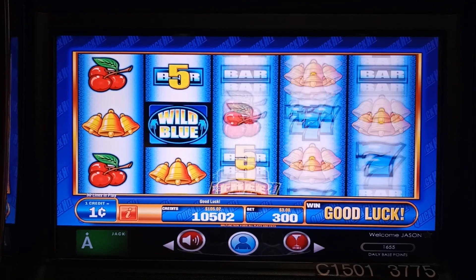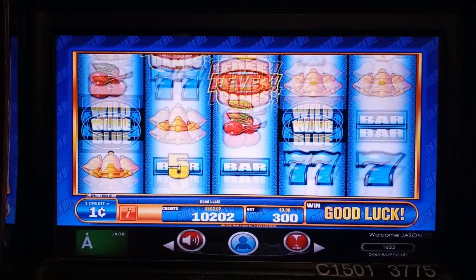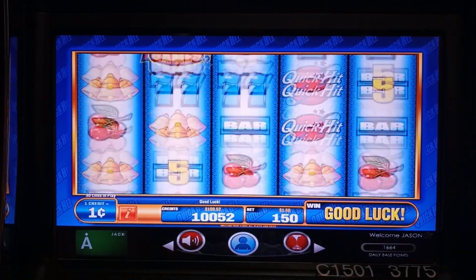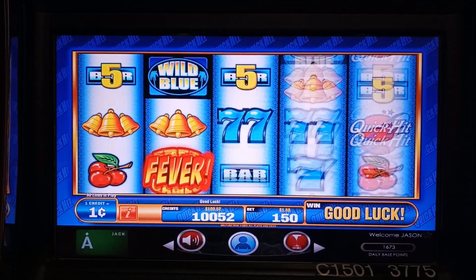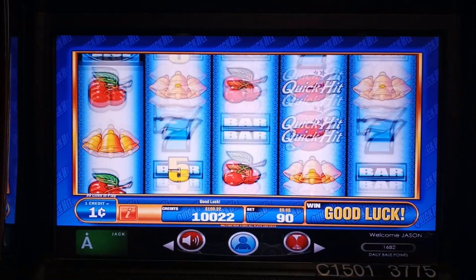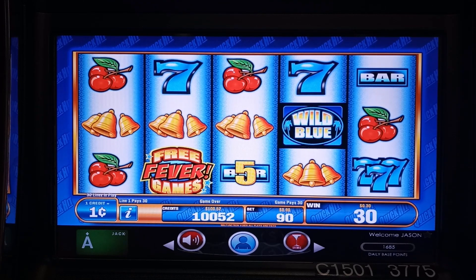We're betting three dollars, which is the max bet on this game. One more seven would have been great. We're now down into territory where continuing to play is spending our money, so I'm going to drop down to a dollar fifty bet since that's covered by our winnings. We get our money back so we get to spin one more time. Actually we're down to $1.12, so we're short.